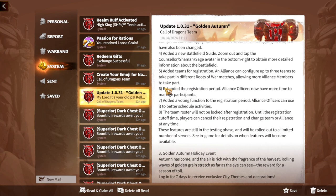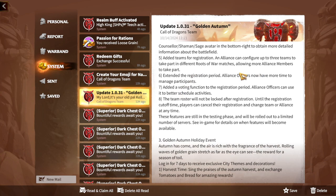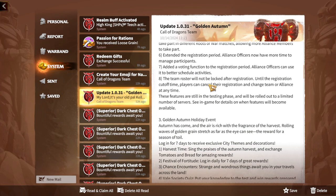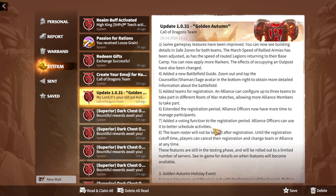The registration period has been extended, which makes sense since more players will be participating. A voting function has been added so alliance officers can better schedule activities. The team roster will not be locked after registration until the registration cutoff time. The most important change overall is that more players will be able to play this game mode — previously only 30 people could participate from an alliance of nearly 200, which was a real limitation.